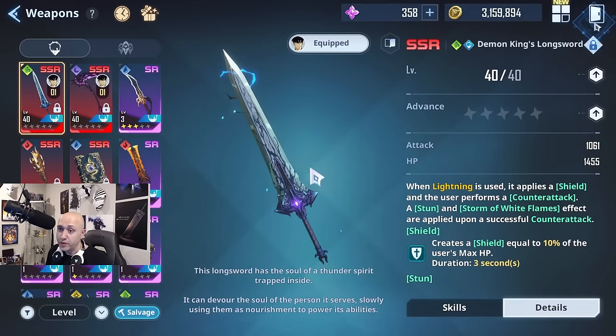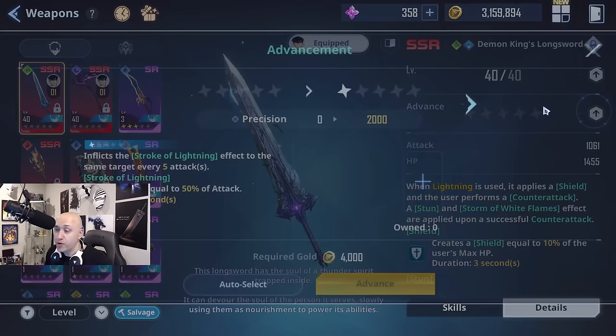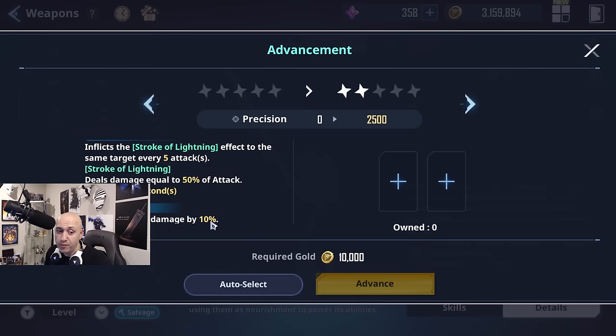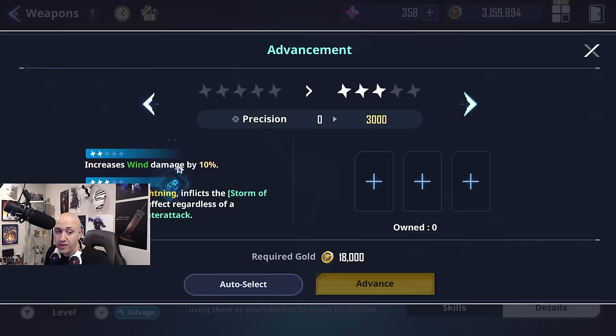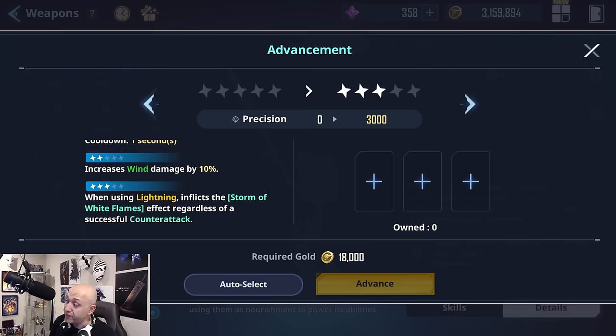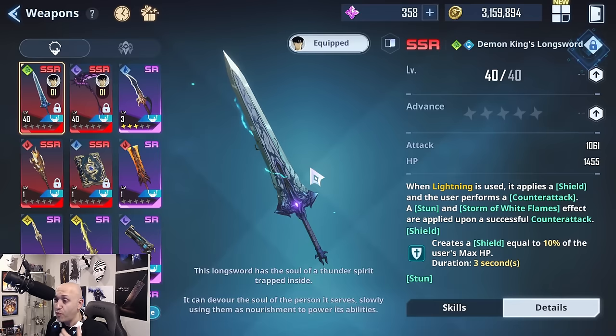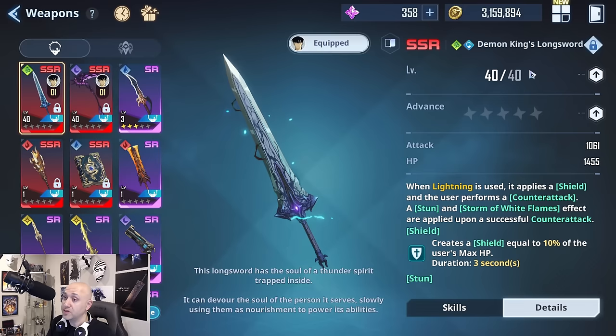Outside of elements, weapons have different effects and a dupe system. The more copies of a weapon you get, the stronger its effects become. For example, one weapon gains ten percent wind damage, then inflicts a stroke of lightning on the same target every five attacks dealing damage equal to fifty percent of attack, and further dupes add a storm of white flames effect regardless of whether you successfully counter or not. Weapon dupes aren't a necessity, but they do help in rankings — standard for gacha games.